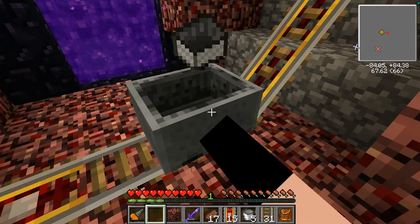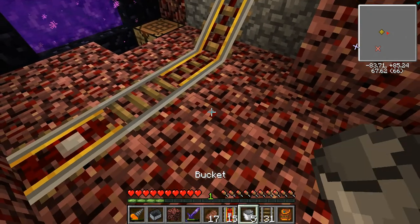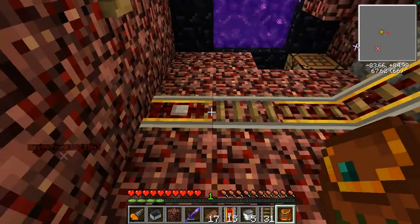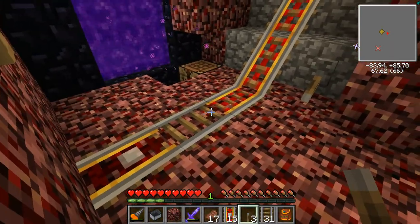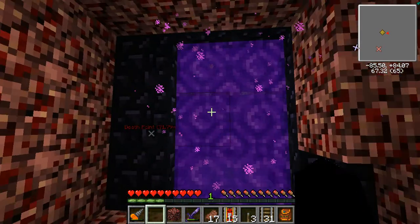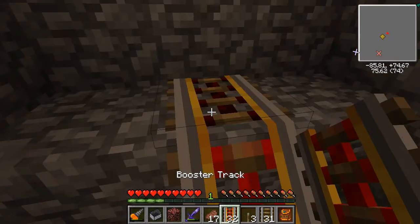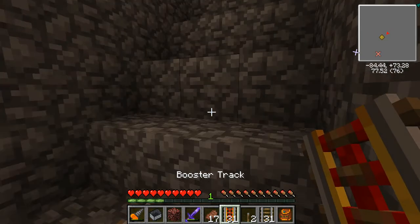Oh, cause that's unpowered — duh. I now need some cobblestone. Luckily I have some — I love my ender pouch. So the reason we have the track broken off the unpowered track right there is just so that for this we can — look, we're moving! We're not too far. Stops right there. Otherwise it would be on all the time if we had it connected. So we don't, and it isn't.